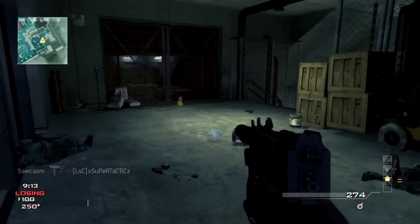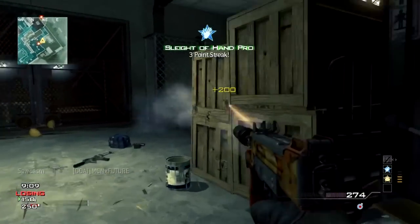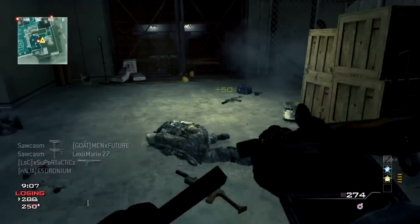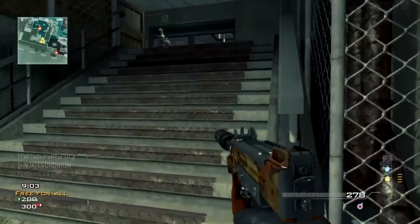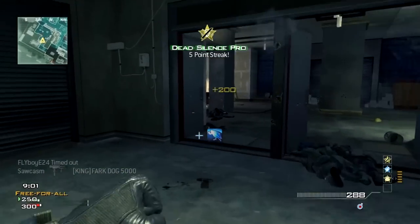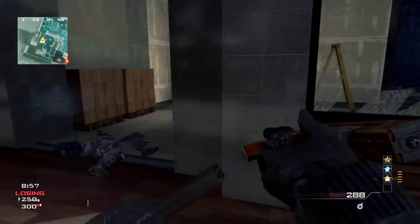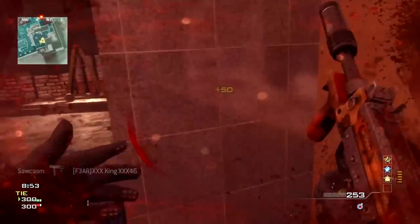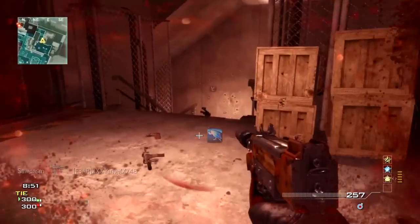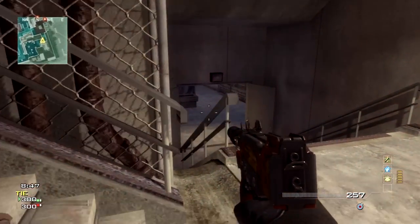Real quick before I get into the gameplay, take a quick look at what happens right here. I bow that guy in the face, then I get this other guy too. That was not me imitating Neo from the Matrix — that was actually the incredible 2-bar lag I was getting for the first half of this game. Pretty much every single person in the lobby was on a 2-bar, so you can just imagine how bad the connection was, and you can actually see the lag visually just from this recording.